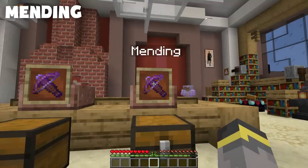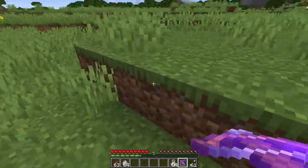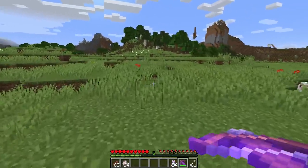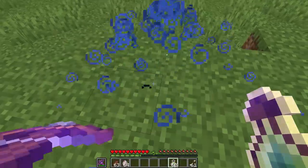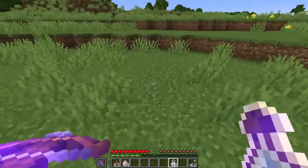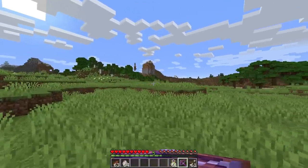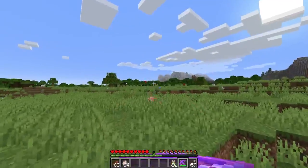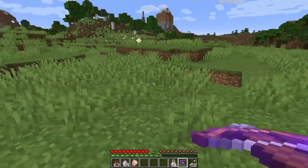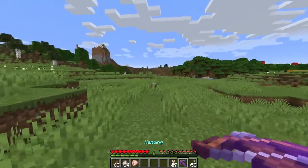The final crossbow enchantment is Mending, another treasure enchantment — you won't find it at an enchanting table. You'll either have to AFK fish for it or trade with a villager for a mending book. With Mending on your crossbow and the crossbow in hand, gaining experience will heal its durability. Tools with Mending can basically last forever without needing anvil repairs. Setting up a mob farm like a skeleton or zombie spawner farm is a great way to keep your mending crossbow repaired. Mending works really well when paired with Unbreaking III.